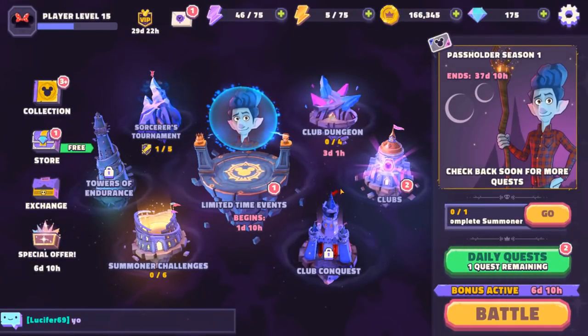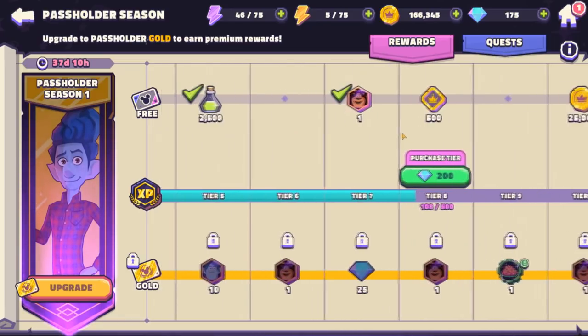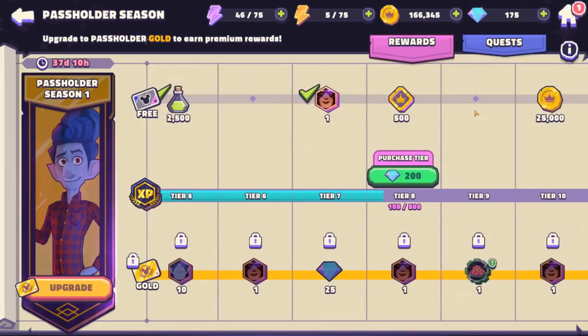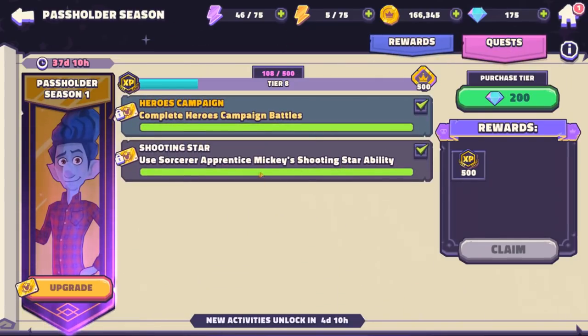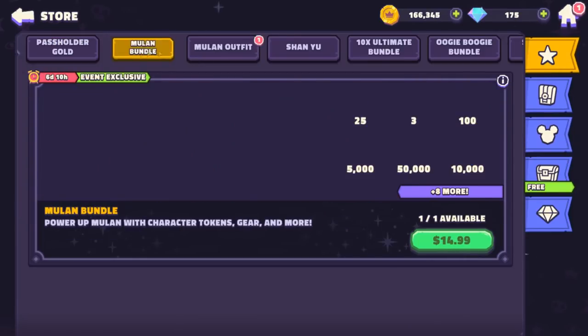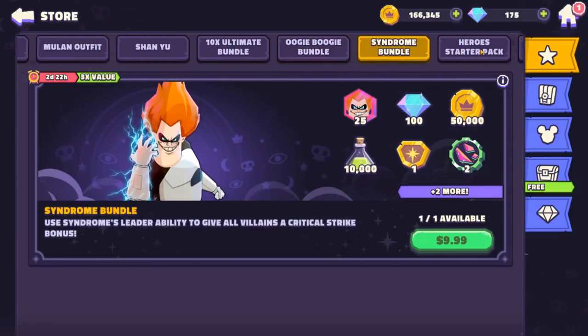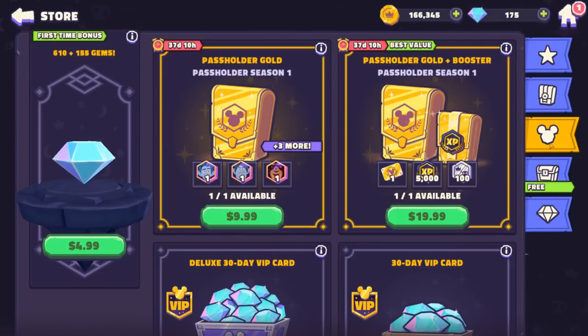Ladies and gentlemen, I think we've pretty much covered most things here — oh wait, there's a battle pass too. In addition to the VIP subscription service, there's also a battle pass. I'm not mad at battle passes because they give free-to-play players something free. There's a free track and a paid gold track, plus a shared quest that everyone benefits from. The basic battle pass is $9.99, and there's a $20 version that gives you boosted tiers. If I decide to stick around, I'll just do the basic one.